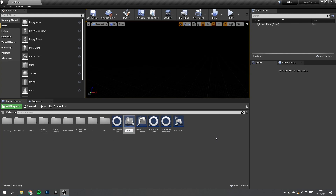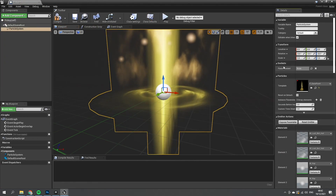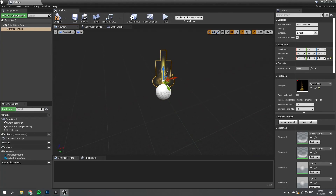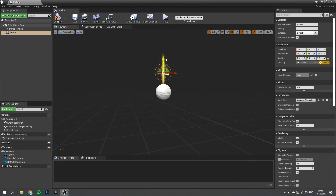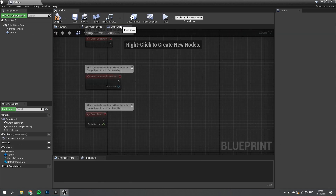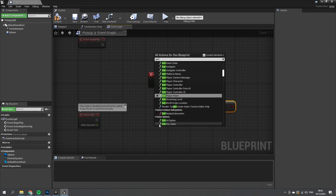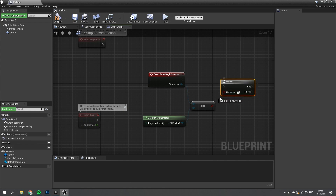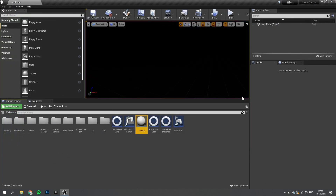We'll call this one Pickup and give it a simple particle effect, same as the save system but scaled to 0.4 on all axes. I'll raise it up a little bit and also give it a sphere collision so I can detect when I walk into it. In the event graph, on Begin Overlap, we check if the other actor is equal to the player character using Get Player Character, an Equals comparison, into a Branch, and then a Destroy Actor on the true side.